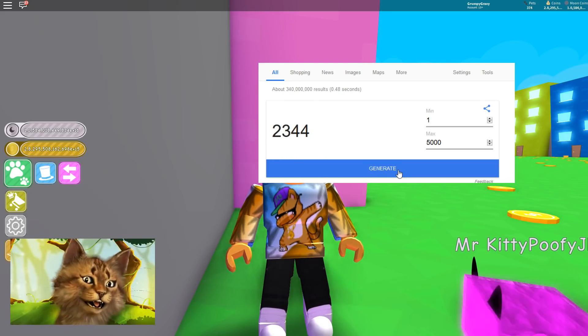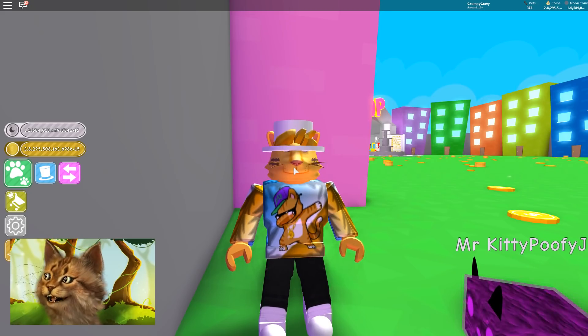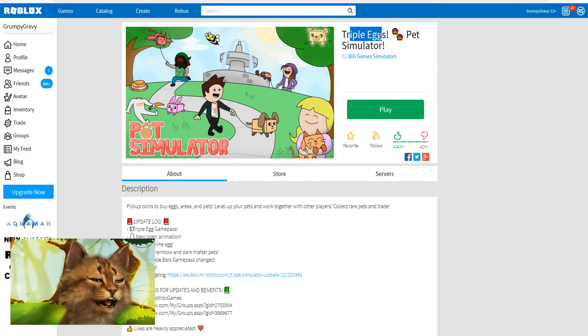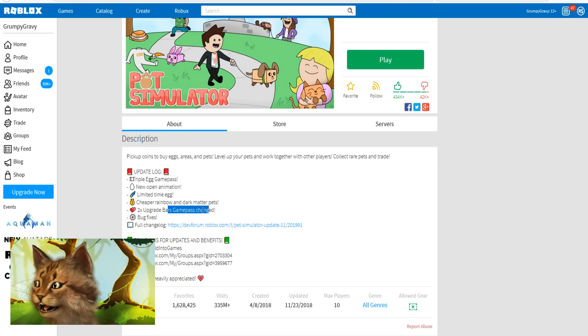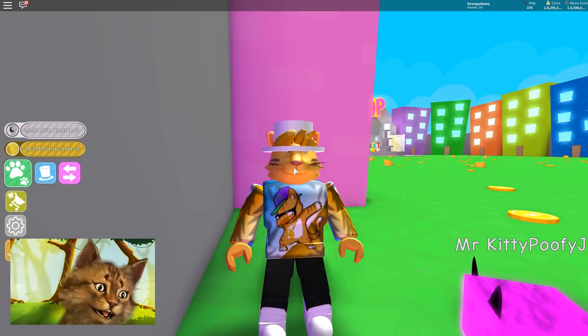Let's try to smash 2,344 likes. So let's check out what the new update is. There's a new open animation for eggs, there's a new game pass — triple egg game pass. New limited time eggs and cheaper rainbow and dark matter pets. And then two times upgrade bar game pass change. I have no idea what that means. And then bug fixes. Let's go play the game.